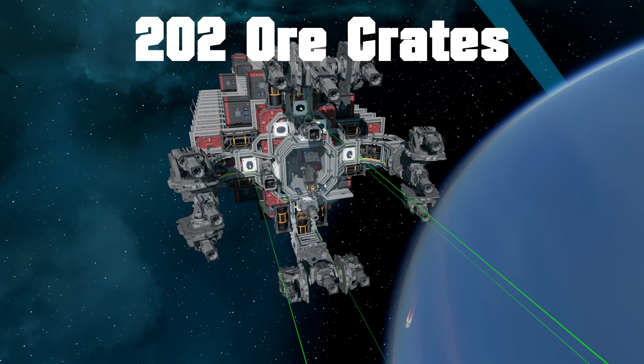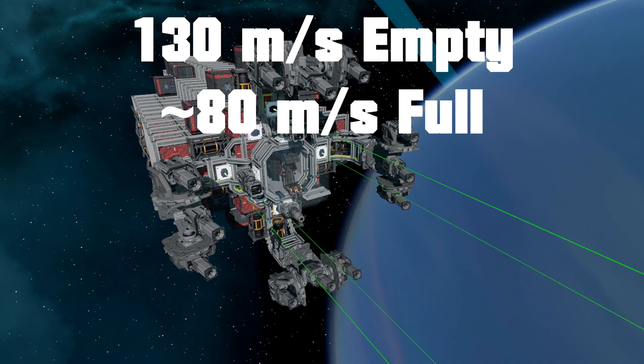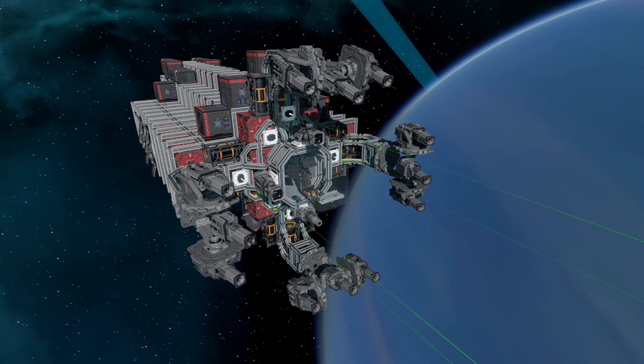This boat's rocking 202 crates, and it's a pretty fast ship. I believe it goes about 130 meters a second empty, while going 80 meters a second full. So once you get loaded down, it does go a little slow, but if you're sticking to the safe zone, it's not bad at all.